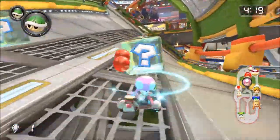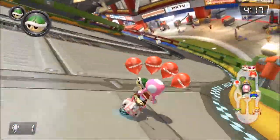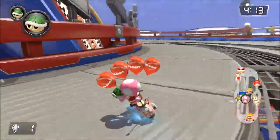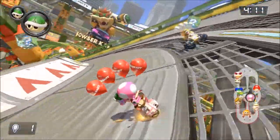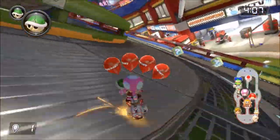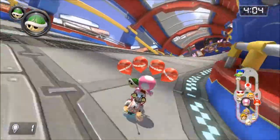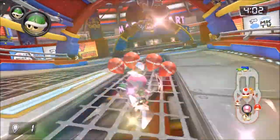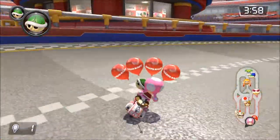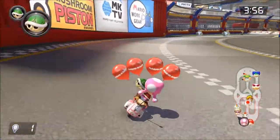We just dodged a green shell. I don't see anybody else around though. I see no one. Okay, there we go. If we had three shells we would have probably taken him there, but we didn't. I should have just thrown the shell. Super annoying.